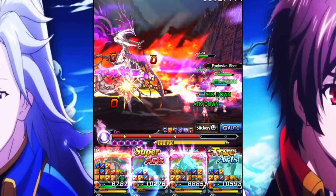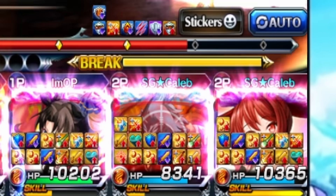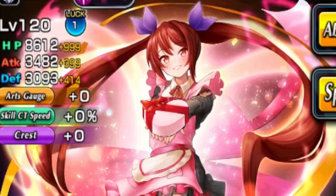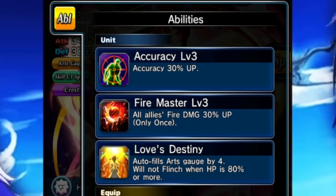In today's video we're going to be taking on a bunch of different content, seeing how well she performs and giving my overall thoughts. She is all about supporting the team — not a damage dealer by any means, no high multipliers — but very good supporting abilities. Her two main passives are Fire Master Level 3, which increases allies' fire damage by 30, and Love's Destiny, which gives her four arch gen at all times no matter what, plus Will Not Flinch when above 80 HP.